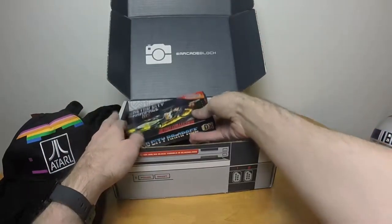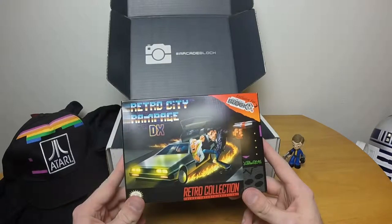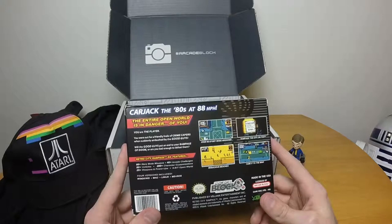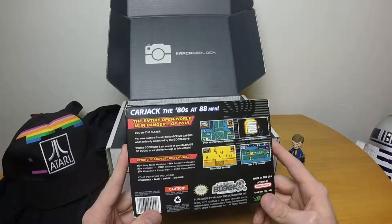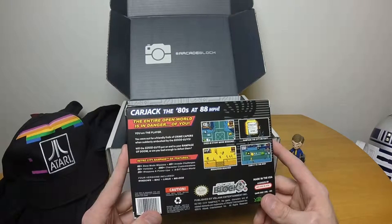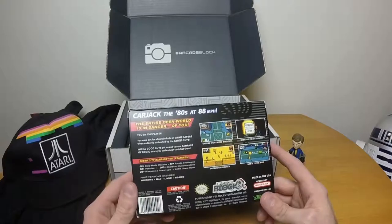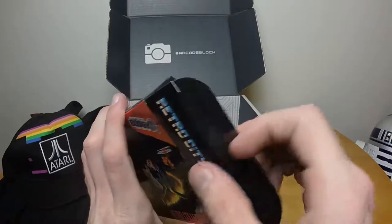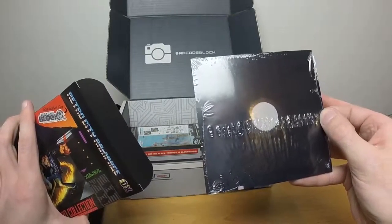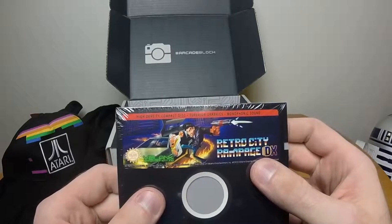Moving on, we have something that's supposed to look like a Super Nintendo cartridge box — Retro City Rampage DX. Carjack the 80s at 88 miles per hour. The entire open world is in danger of you. You are the player, out for a friendly frolic of crime capers when suddenly ambushed by the good guys. Will the good guys put an end to your rampage of doom, or are you bad enough to defeat them? That's kind of interesting. It's a floppy disk — cute. It's a game, I would assume — high density compact disc, superior graphics, monophonic sound.